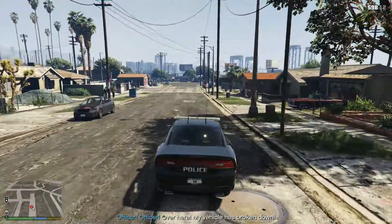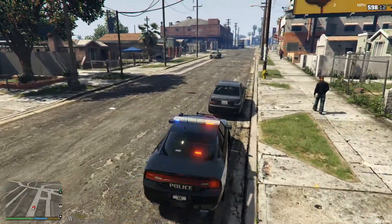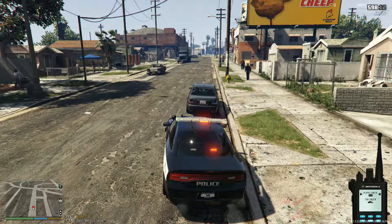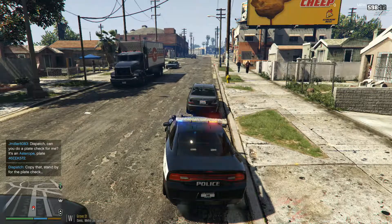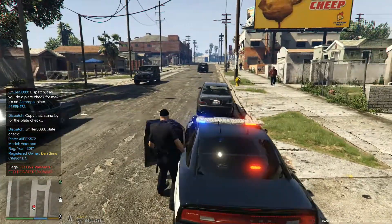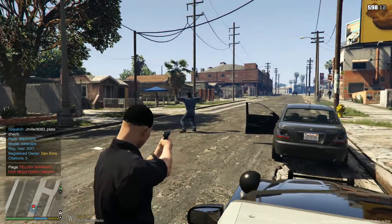Looks like we have a car broke down here on Grove Street. Dispatch, show us out with a car on Grove Street — they are having car issues, smoking from the engine. Before we approach, can you run a plate? Going to be on an Astro — four-six Edward Edward King, 5726. License plate 46 Edward Edward King — felony warrant, two warrants issued. Sir, step out of the vehicle — police! Get face down on the ground, get face down on the ground, sir!